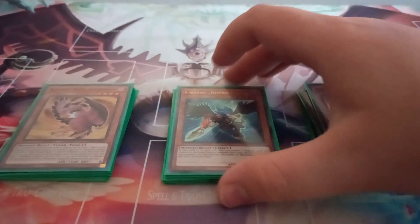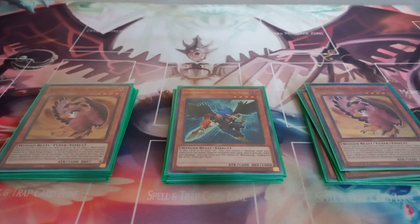Then I play one copy of Blackwing Zephyros the Elite. Zephyros has the effect: while in the graveyard, you can target one face-up card you control, return it to your hand, summon Zephyros, and take 700 damage. You can only use that effect of Zephyros the Elite once per duel.